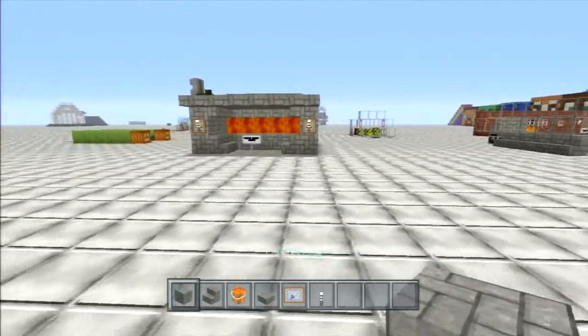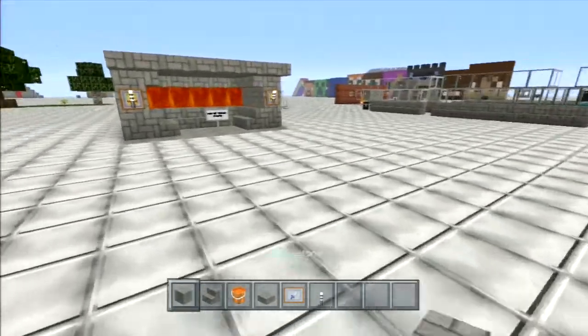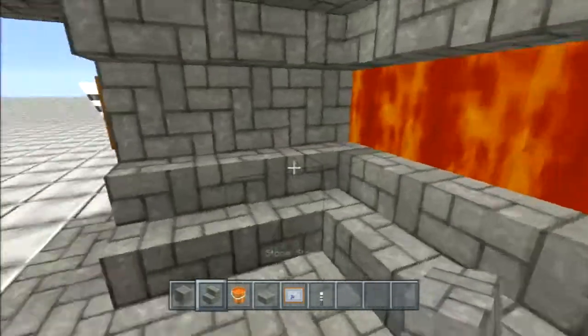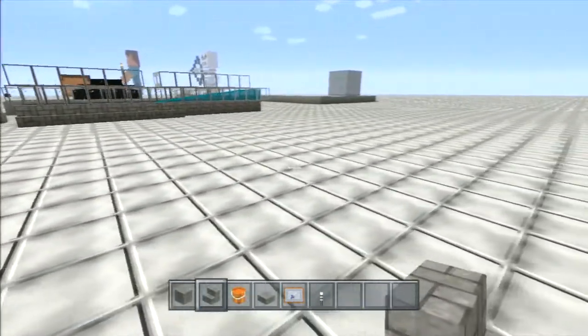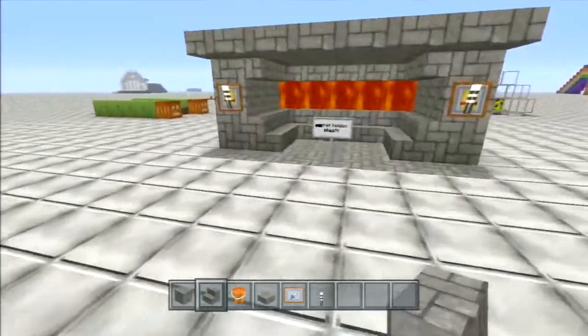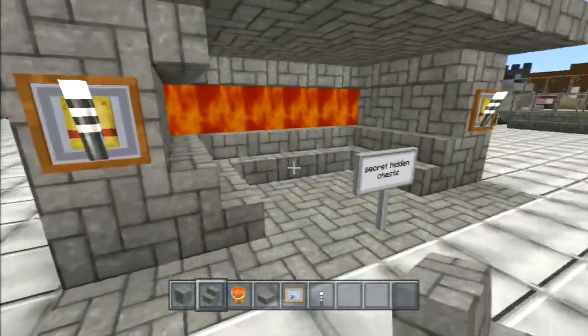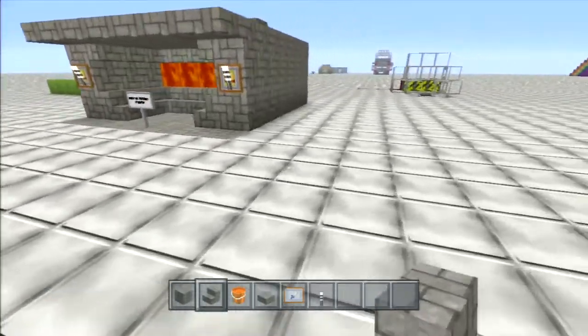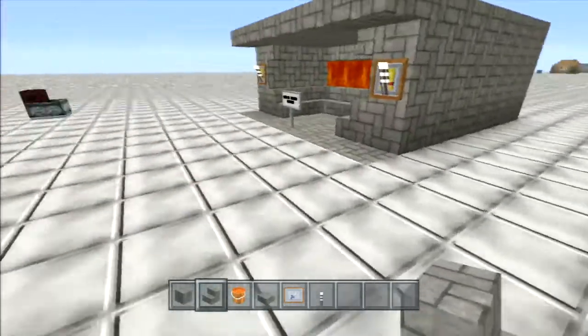For this build, all you guys need is a block of your choice and some stairs — they need to be stone stairs. You don't want to use wooden stairs next to lava; that'll torch your secret hidden chest. So you want to use stone on this build.